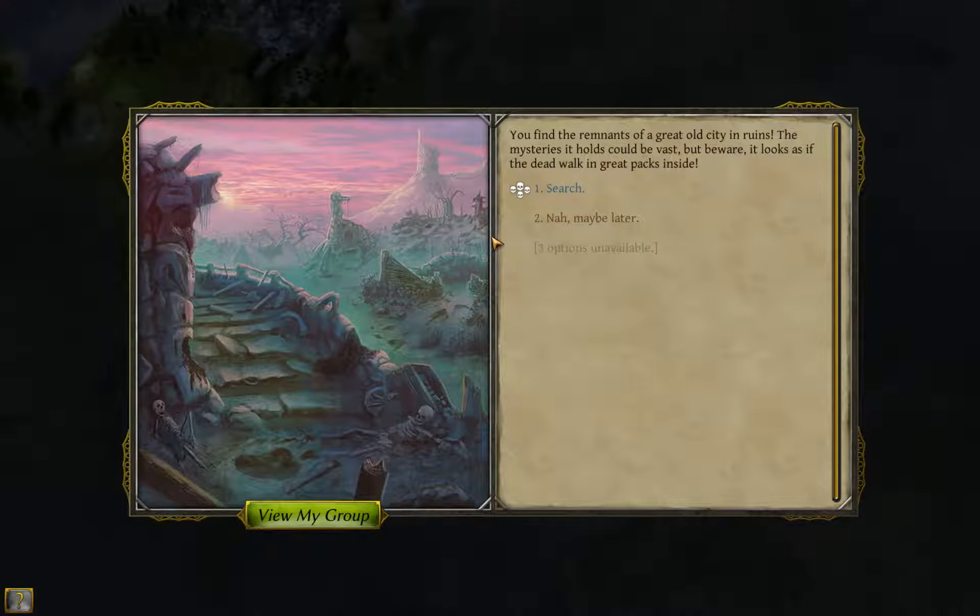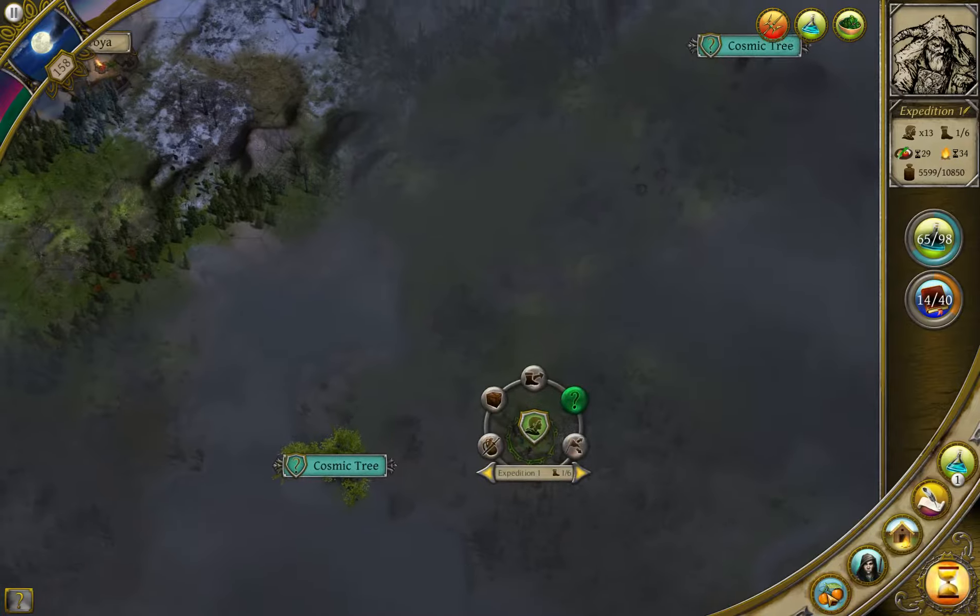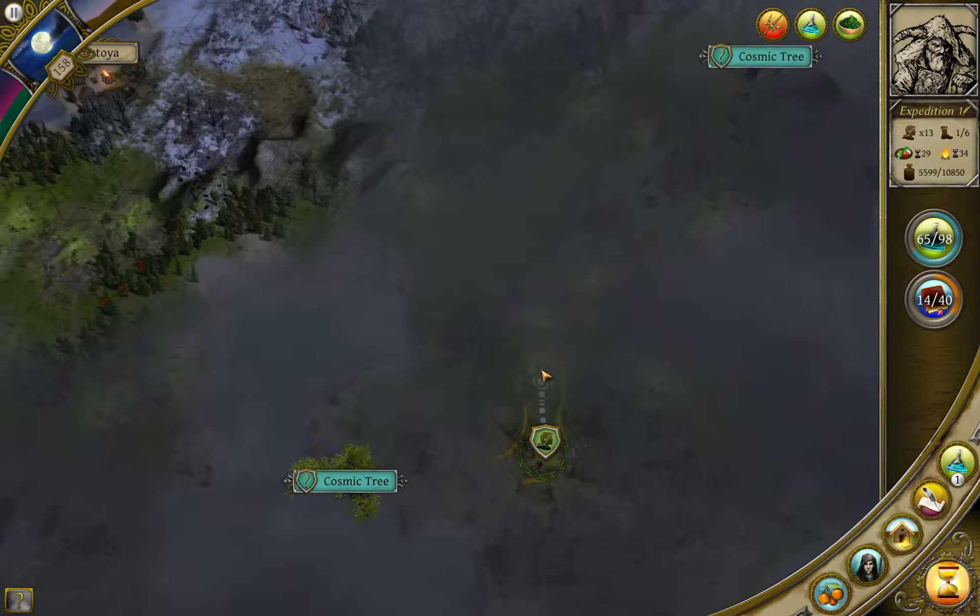Let's continue to these ruins. We just stick to our plan to first get more ancient wood, get our better pikes, and then focus on the main quest. You find the remnants of a great old city in ruins - it looks as if the dead walk in great packs inside. I didn't expect this one - I thought it could be maybe two-skull. We can camp after this, we still have one movement point left, but I don't think I want to attack four-skull undead again. This is not necessary, the location is gonna stay here, so let's just leave.